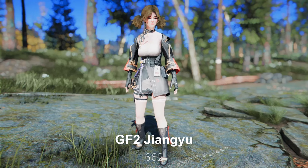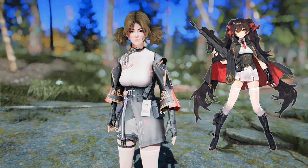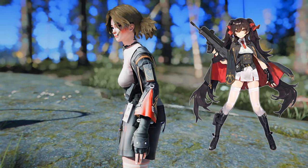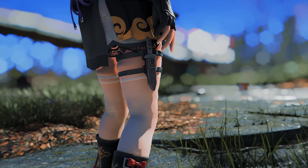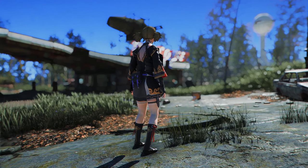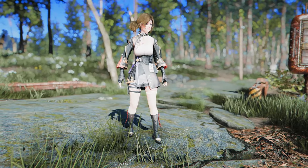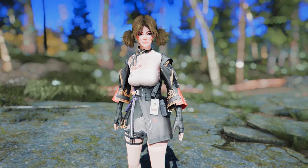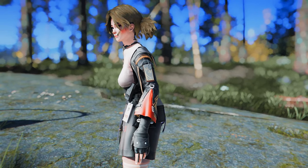Next up is Girls Frontline 2 Jung-Yu. This mod adds the outfit of the Jung-Yu character from Girls Frontline 2 to Fallout 4. The character's thigh knife accessory is quite impressive, and while it may be challenging to pull off this outfit with the default race, players using custom races may find it quite complimentary. If you've enjoyed playing Girls Frontline 2, trying out this mod could be a good idea.